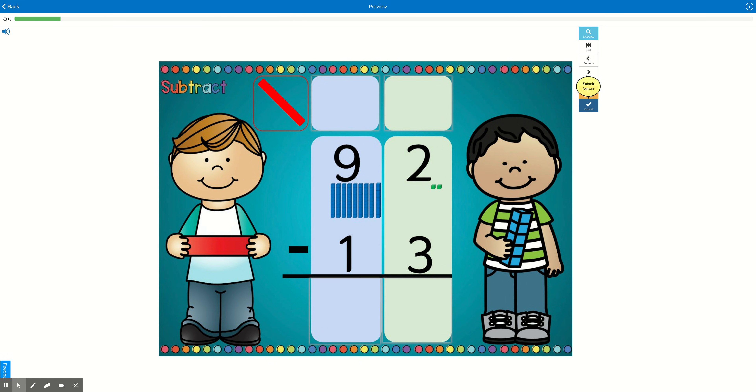There are 15 cards in this deck to do and we just did the first one together. We're going to do one more and then the rest is up to you. So in this problem, we have 92 minus 13.